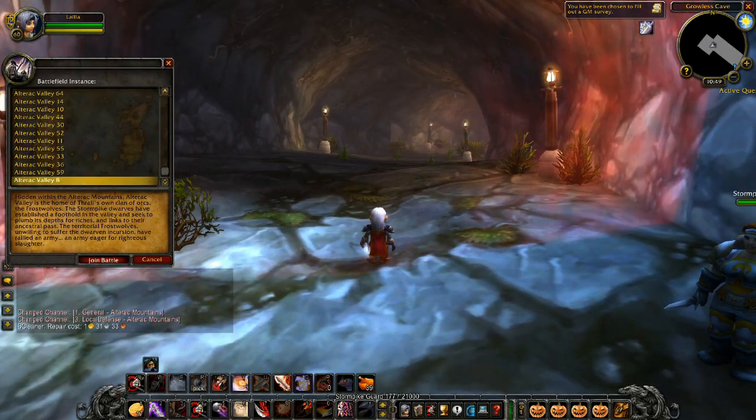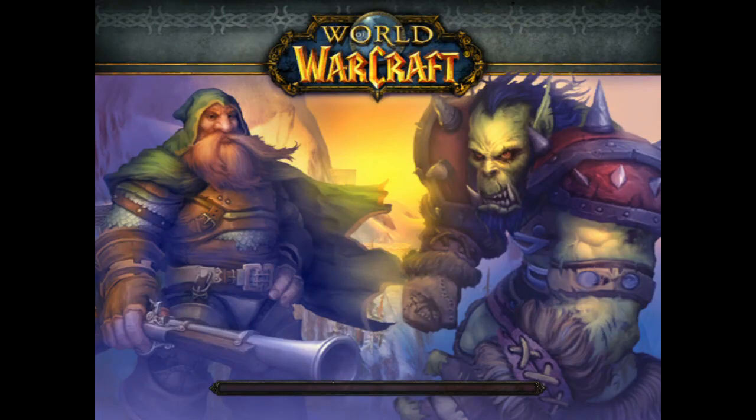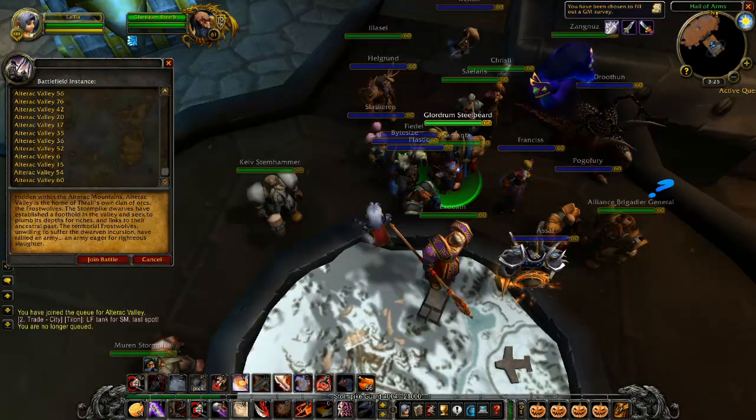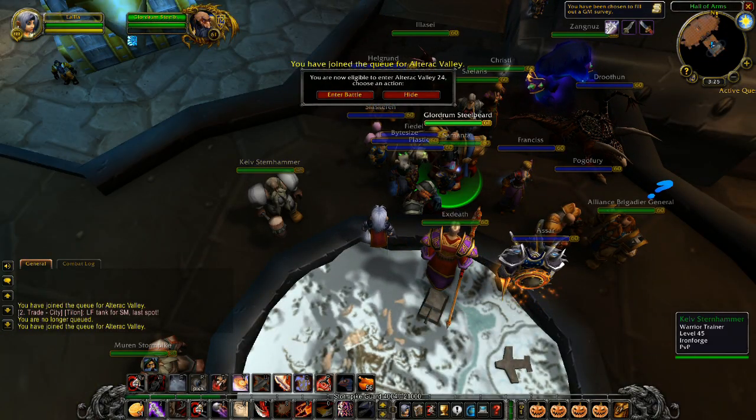The method to get around this is really simple. Just pick the most recently formed group number at the bottom of the list. By doing this, you give yourself a decent chance of queuing into an Alliance group with a premade, which usually makes for a certain and speedy win.